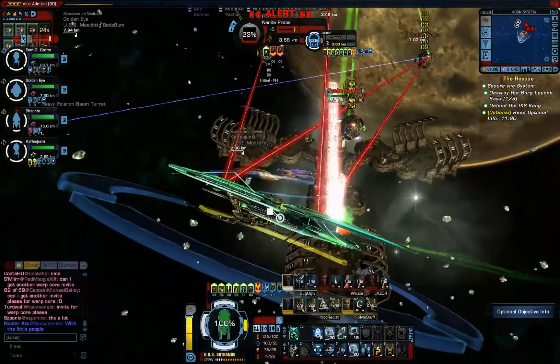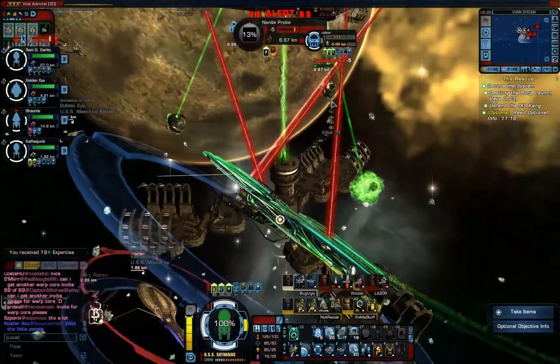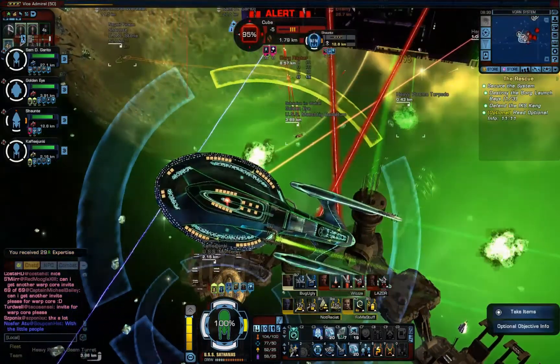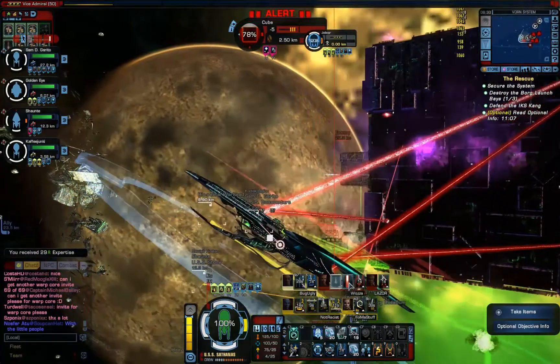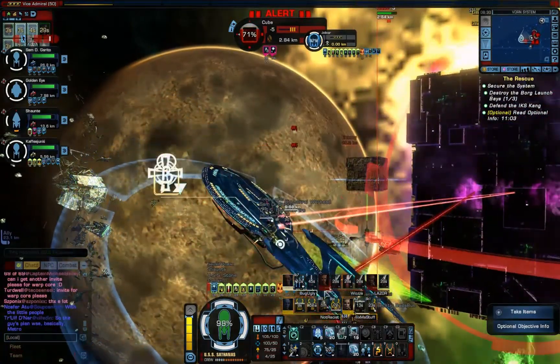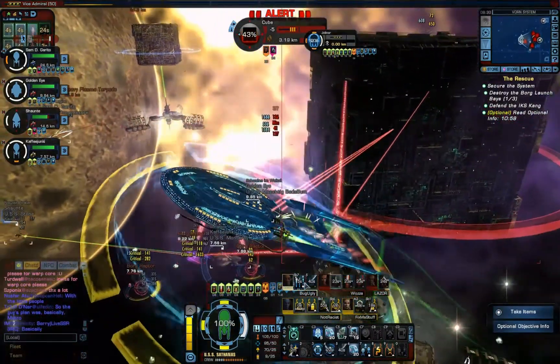It looks like the group's pretty together on this one — we're really taking these probes down incredibly fast, and I think the shipyard will be going pretty shortly as well. The cube's going to drop very quickly too. It looks like I am managing to hold aggro on it, so my damage isn't terrible.